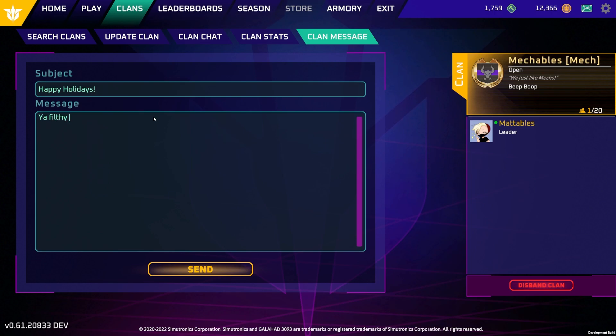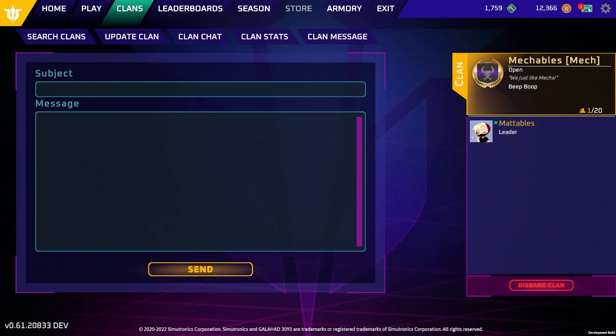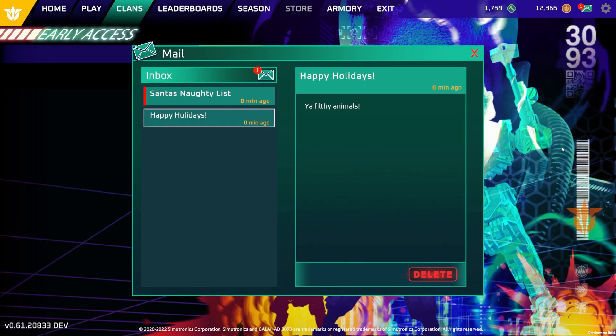You've got mail. We're now introducing a new feature to allow clan leaders to send mail to their clan members. At the top right of your homepage, you will see a mail icon that you can click on to read mail. That icon will include a red indicator if you have any mail waiting for you.